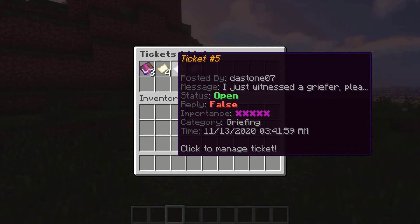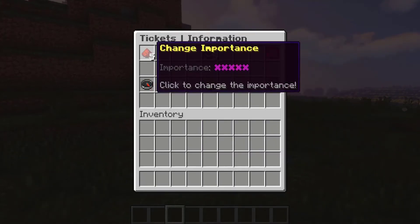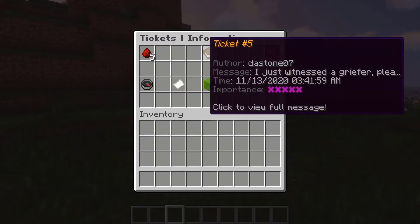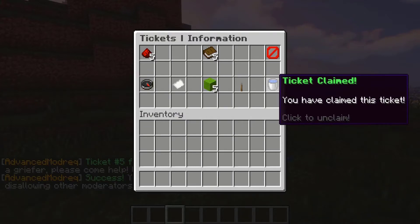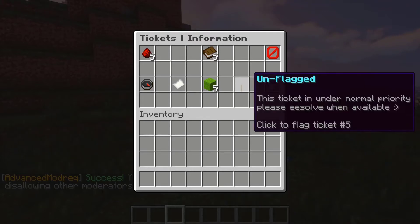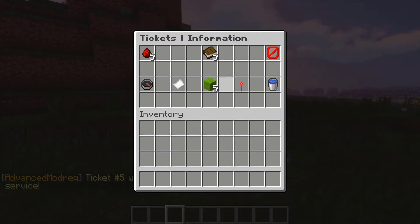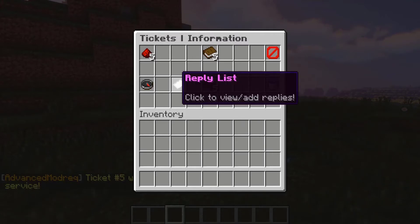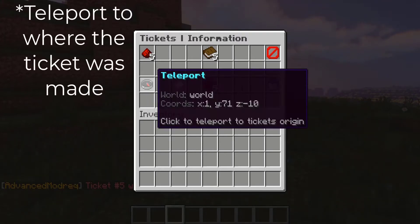Here we have a new one made by the stone07. We can go ahead and click on this ticket. Here we can do stuff like change the importance of his report, view info on it, click to view the full message, return to the ticket list, or claim this ticket. Claiming lets other staff on the server know that you've claimed this ticket and you're the one that's going to handle it. You can also flag or unflag tickets, close the ticket, type a reply, and also teleport to the user.